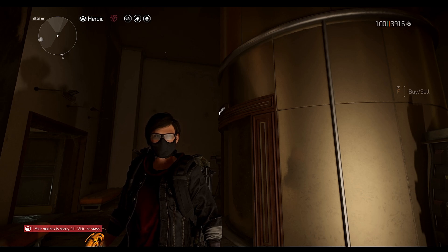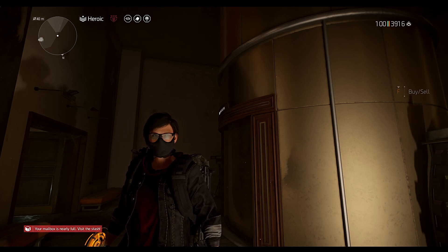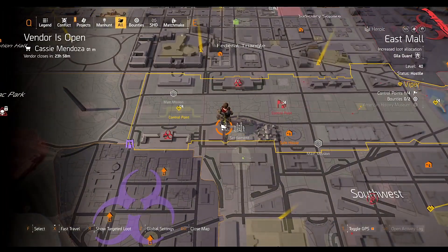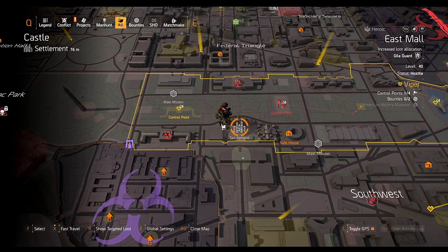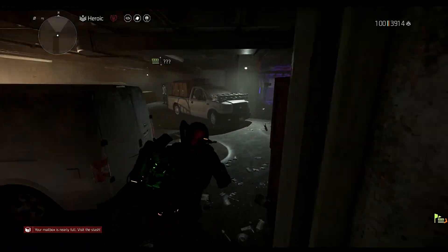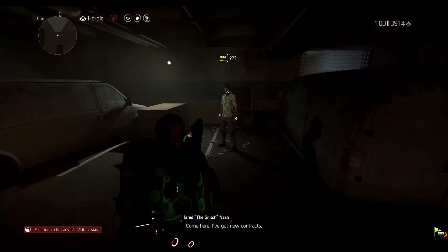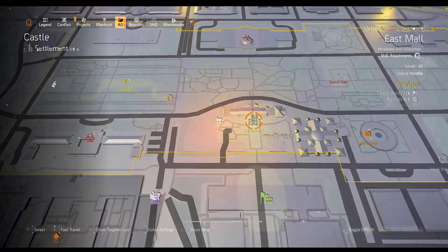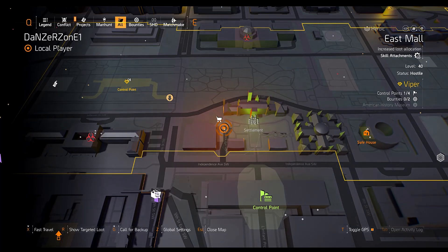Hey, what's everyone, Same Time Gaming here. Welcome back to the Division 2 weekly Cassie Mendoza reset. Today she's located over here at the East Mall, right next to the Castle Settlement. I found my snitch right next to the Castle Settlement as well, in the alleyway. If you're having trouble finding your snitch, I will link a video in the comment section — watch that and you will find him 100% of the time.